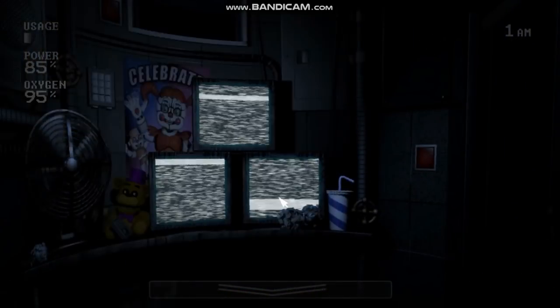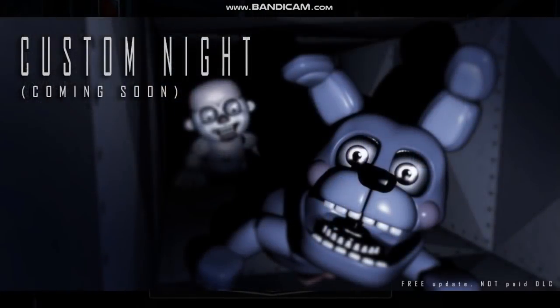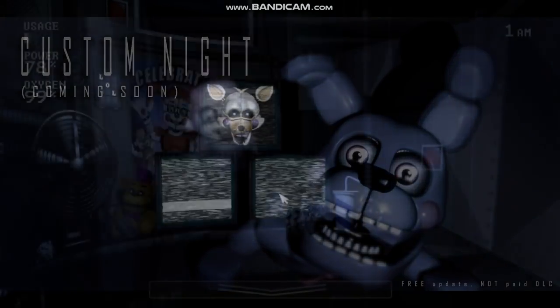One smaller, less noticeable cut detail is from the teaser featuring Ennard. Here, we can see that Ennard was originally going to have red eyes, which was changed in the actual game where he has blue and occasionally purple eyes. The last teaser change for Sister Location is from the first teaser for the custom night. In this teaser, we can see Bidybabs in the vents, which is accurate to the actual game, but we can also see Bon-Bon crawling through the vents as well. Bon-Bon never appears in the vents in the custom night and is instead sent through the doorways by Funtime Freddy — this teaser may imply that Bon-Bon was originally going to be able to come through the vents as well as the doors, but this feature was scrapped to avoid over-complicating his mechanics.